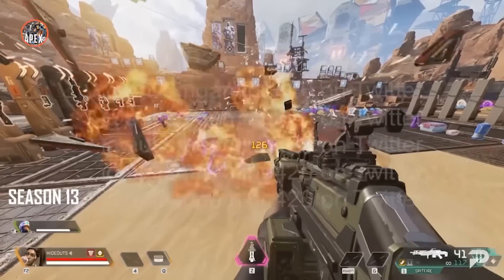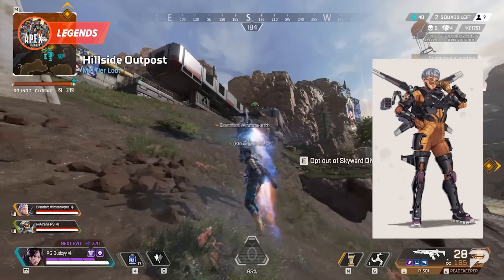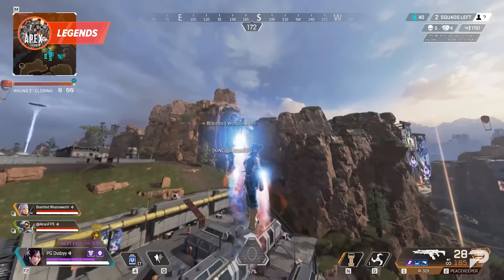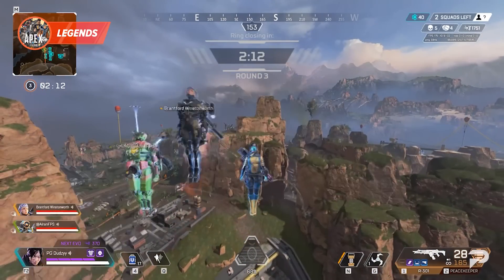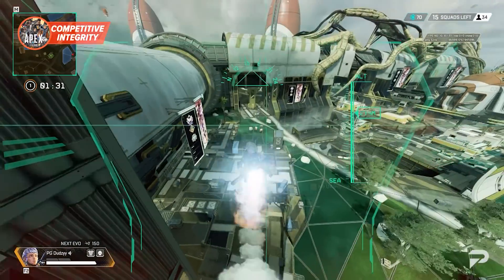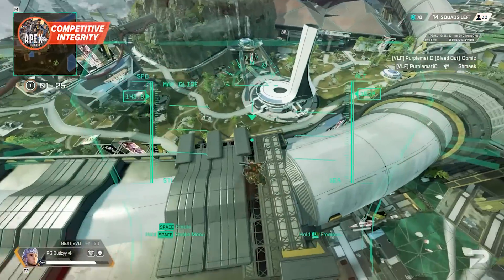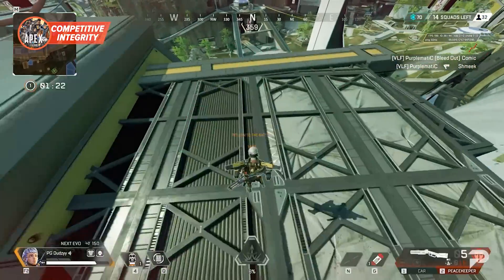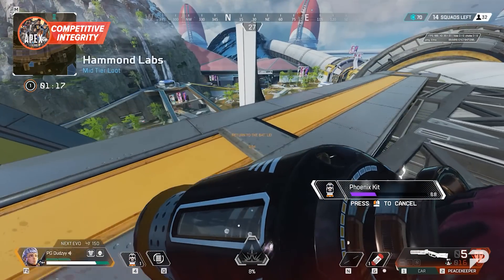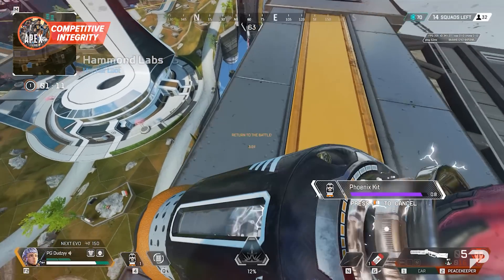For Legends, Rampart gets a buff in terms of spin-up time and her deployable cover. Valkyrie, on the other hand, can no longer freely spin while launching during her Skyward Dive. For competitive integrity, abusing the out-of-bounds area to fully reset a fight will no longer be possible — you'll be unable to use Legend abilities, weapons, ordnances, survival items, and all active passives.